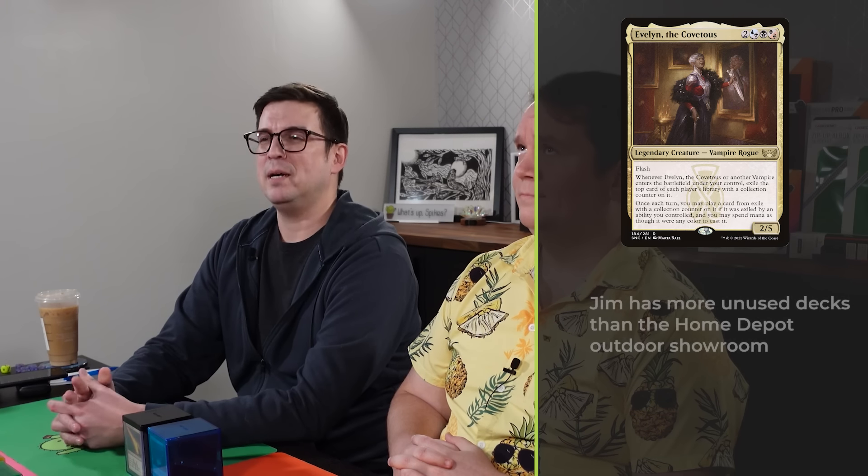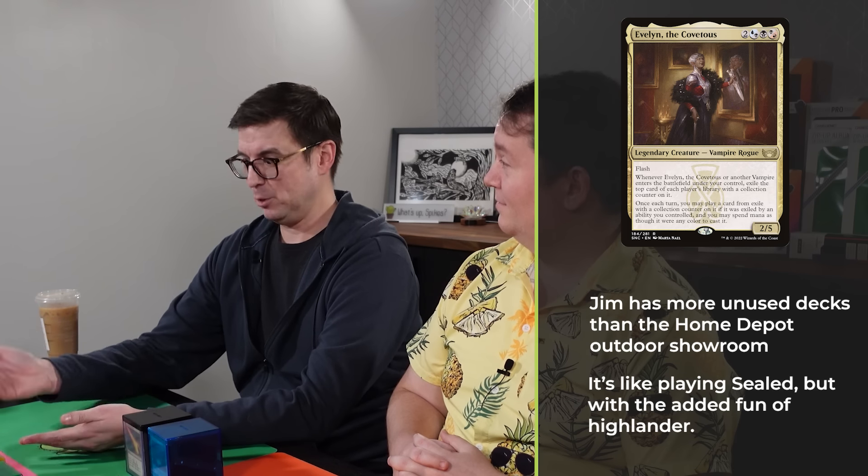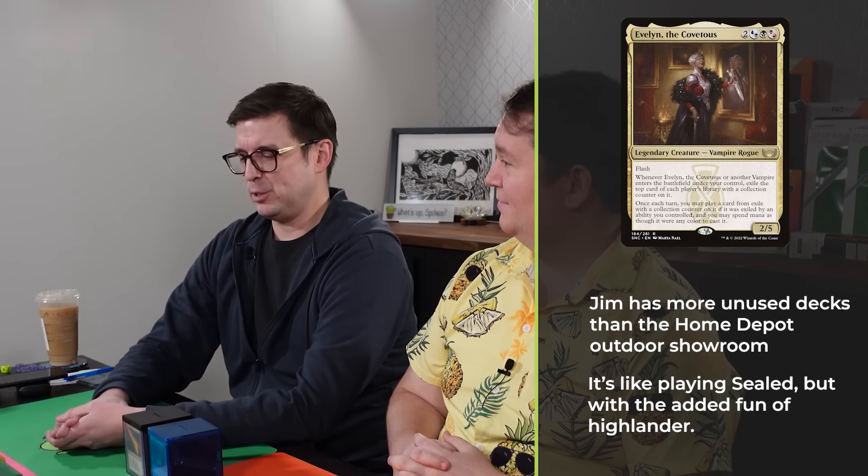I think we can probably get right into it. I'm going first in turn order today. I'm Jim and I'm playing Evelyn the Covetous. This is a deck I've never played before — I actually sleeved it up a few months ago and then totally forgot. It's a Worldgorger Dragon deck. It runs lots of Ad Nauseam, it goes real fast, and it uses Evelyn as the outlet for Worldgorger Dragon loops. If you want to know more about Worldgorger Dragon loops, we've got a video for that — you can hear Ryan from Playing With Power's dulcet tones explain it.